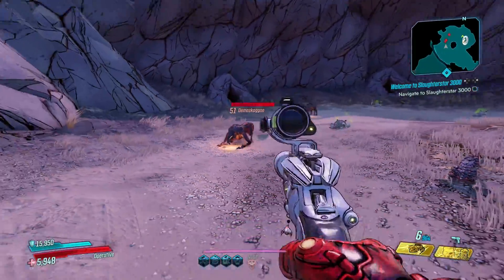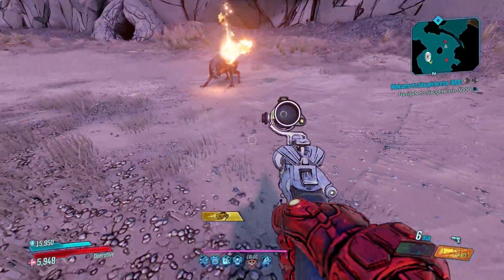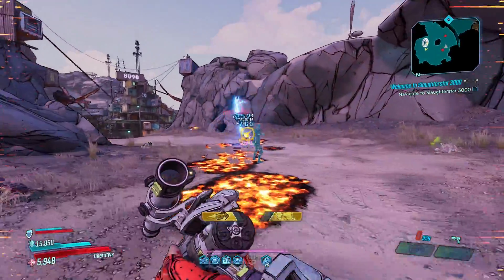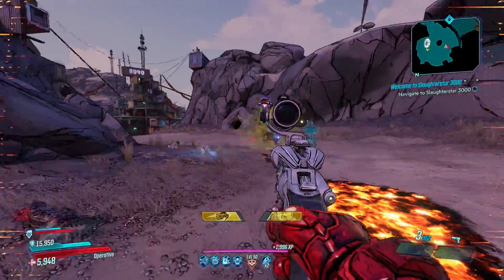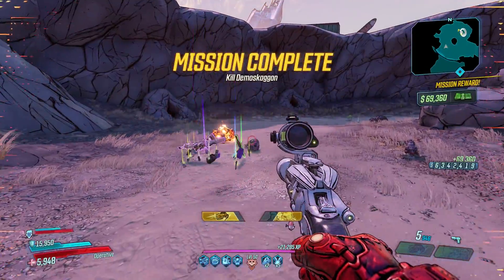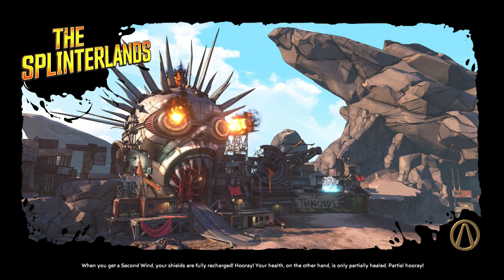Prior to the event they appeared to not have an assigned legendary drop but could world drop a variety of legendary loot. Now during the event they can drop random legendary shields. The fastest way to farm these guys is to teleport back to the starting area of The Droughts, grab a Cyclone, jump the gap and head back into this area. They resist fire so use cryo or non-elemental weapons.